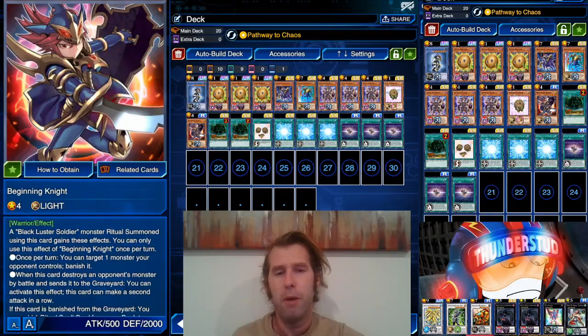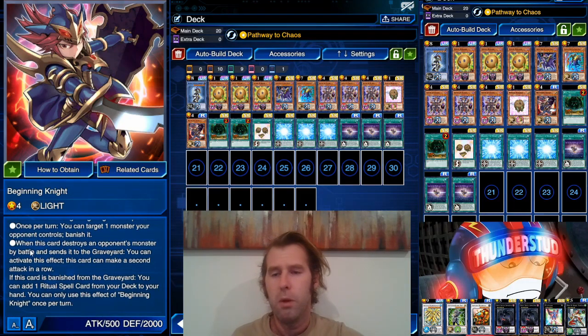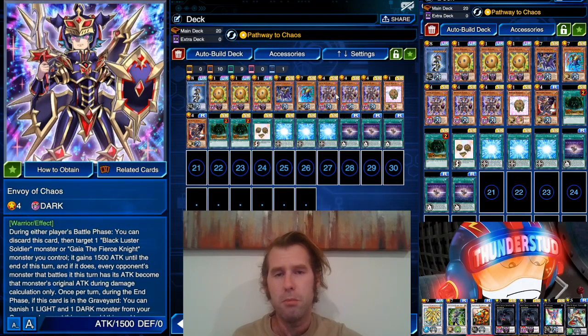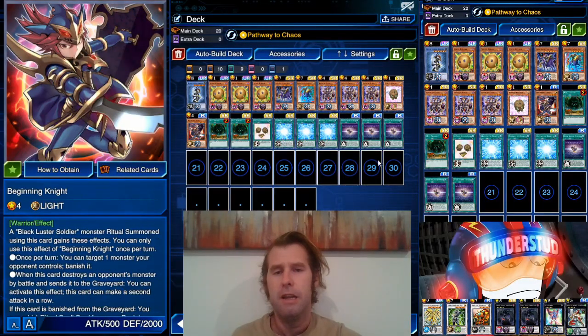We've got one Beginning Knight — he's light, he's dark — so we can use Super Soldier Synthesis with Envoy in hand, searching him from the deck. His effects: once per turn you can target one monster your opponent controls and banish it, very strong. When this card destroys an opponent's monster by battle, it can make a second attack in a row — also very strong. If this card is banished from the graveyard, you can add one ritual spell card from your deck to your hand, usually triggered by Envoy returning to hand.